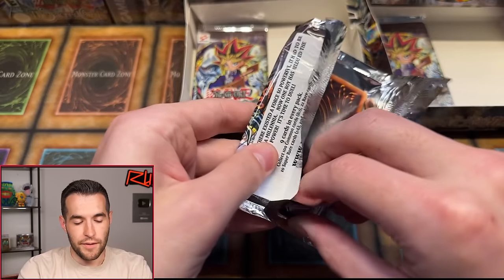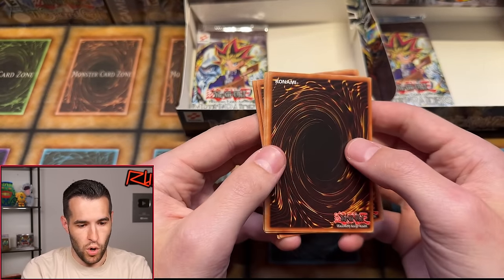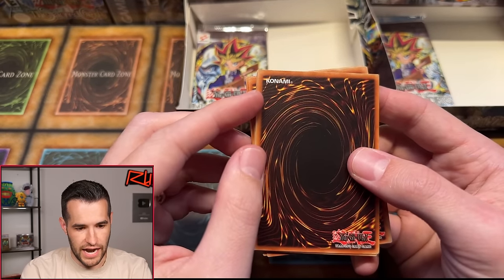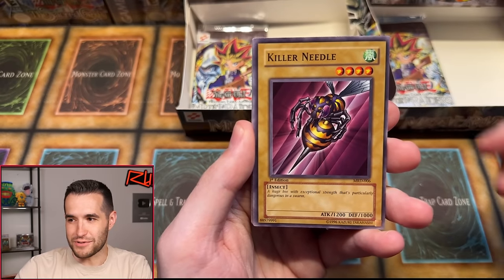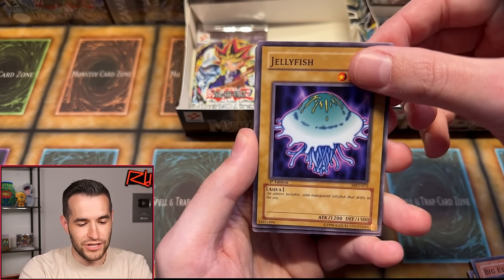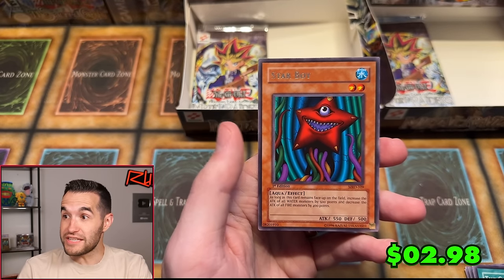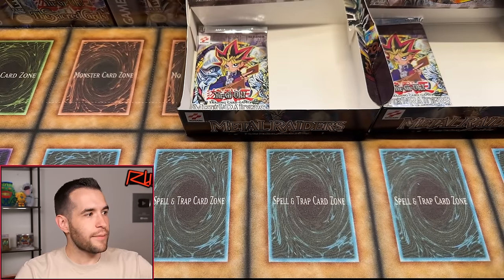Can we pull something big — an Ultra or Gate Guardian? What is going on — there's a little bit of a line on that one. This is going to be Gate Guardian, I'm scared. Seven Colored Fish, Killer Needle Beedrill, Skull Knight — big common. Guardian Cybersaurus, Jellyfish, Cheerful Coffin. And two Starboys damaged. Have you noticed that? Two of the only damaged rares have been Starboy — that is so weird.